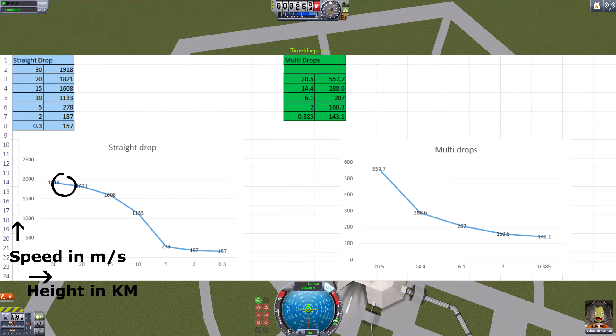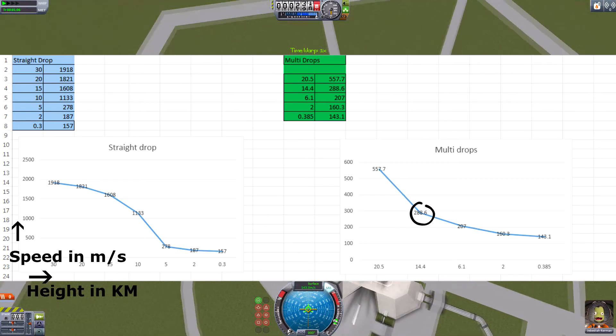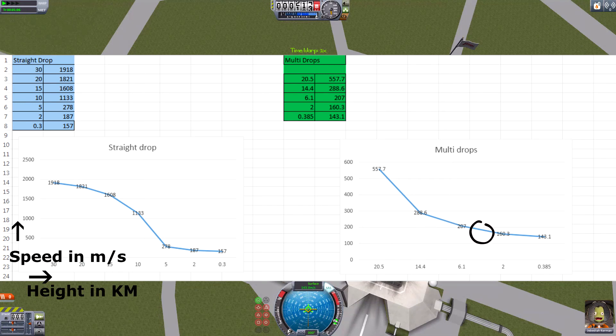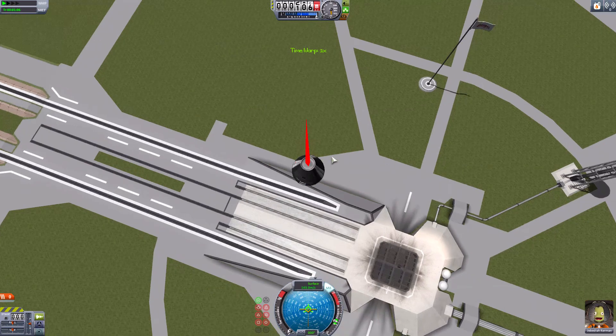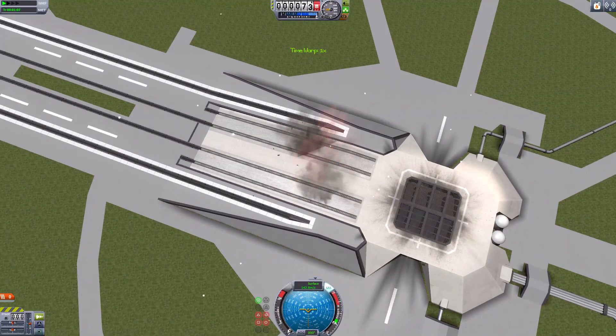Let's graph these results. From the straight drop you can see the speed is increasing until we get to five kilometers — now that can't be right. But looking at the multiple drops, the speed is decreasing as soon as you're going down. That graph looks exactly what terminal velocity should look like on a graph, so those are the correct results. We can see that at 20 kilometers we want to limit our speed on launch to 500 meters per second.